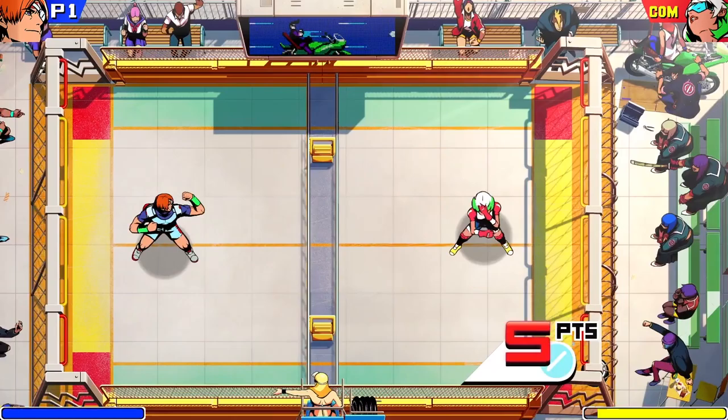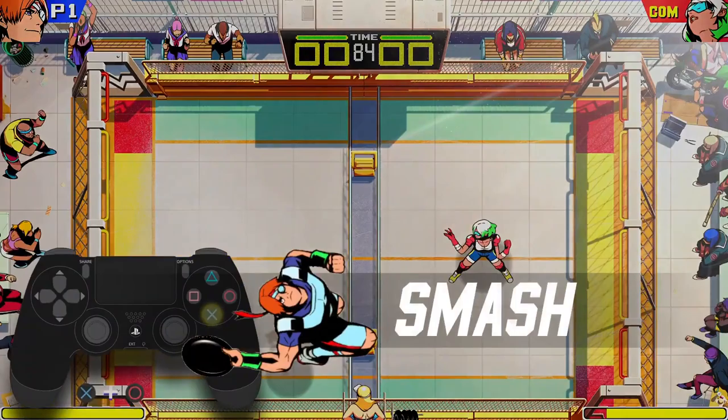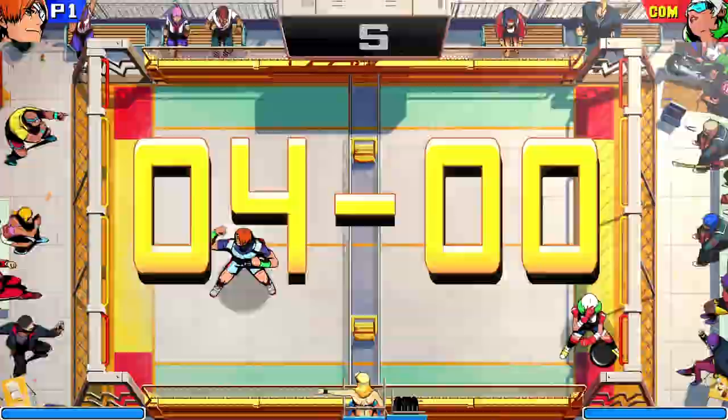If your opponent doesn't catch the disc while it's in the air, you'll score 4 points! Another great way to get points is to jump, catch the disc in the air, and smash it to the ground for 4 points!